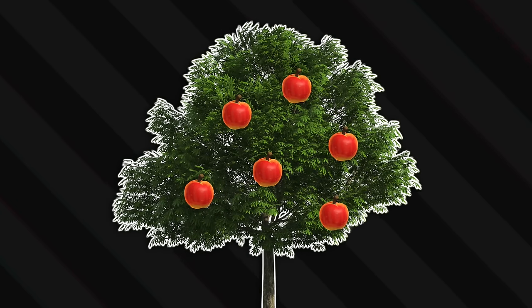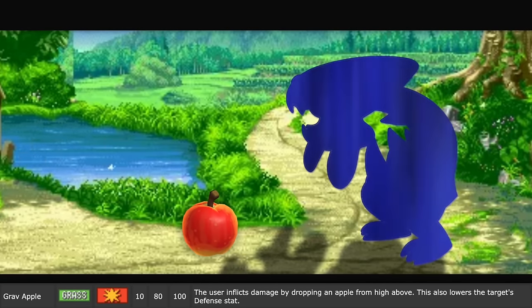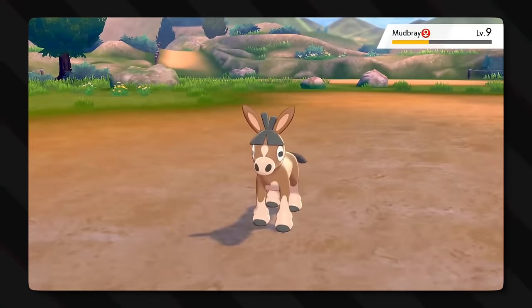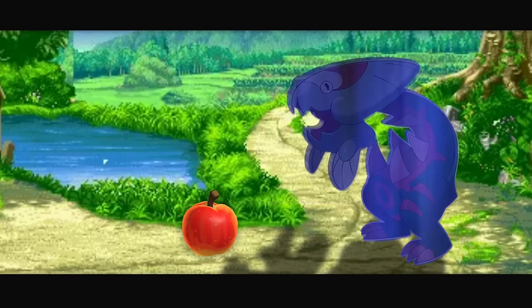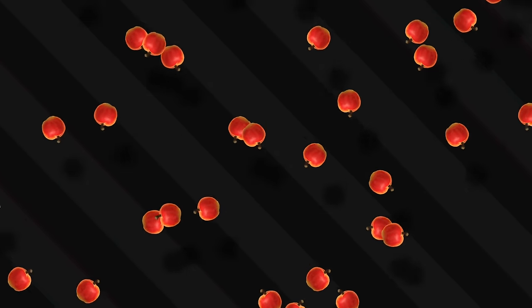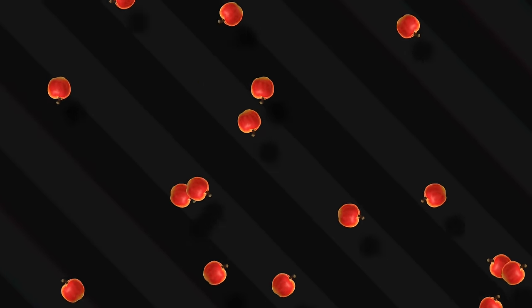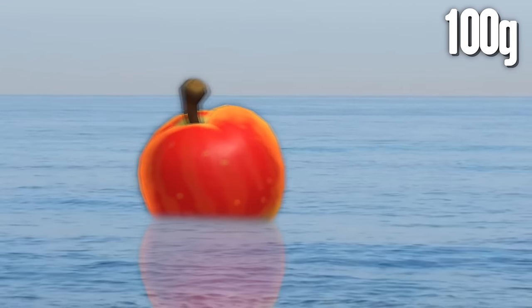Speaking of trees, apples grow on them, and Grav Apple is the signature move of Flapple. The user inflicts damage by dropping an apple from high above, which also lowers the target's defense stat. Considering it's a physical move and it's Flapple, it's just Flapple flying up high and letting gravity do the rest. The simple explanation of gravity came from the time Sir Isaac Newton was sitting in an orchard and got bonked on the noggin by an apple, and wondered why apples always fall perpendicular to the ground — and thus he began to understand gravity. Fun fact: 1 Newton of force is normally the weight of an apple at sea level, normally 100 grams.